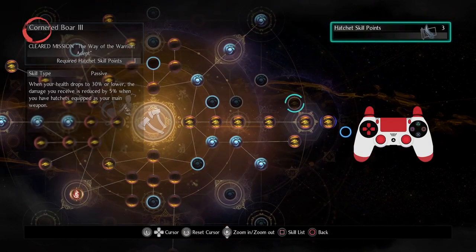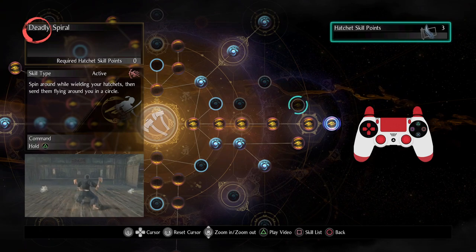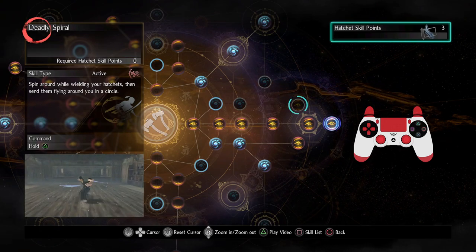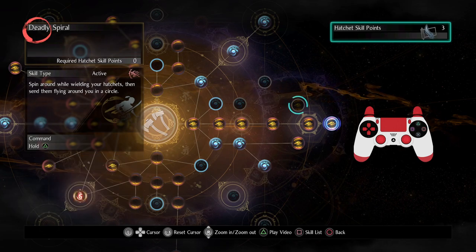Hatchets unfortunately has only one hidden skill, but it is a beauty — you throw your hatchets all around you. It's a really great ability and I'm very happy to have this in the game.